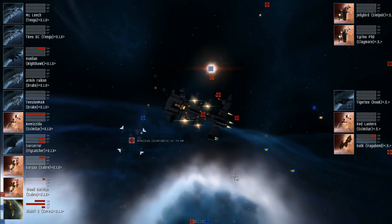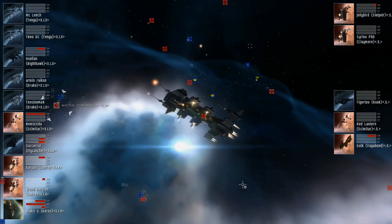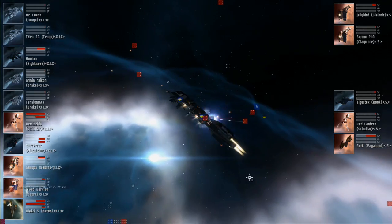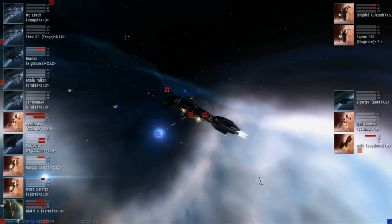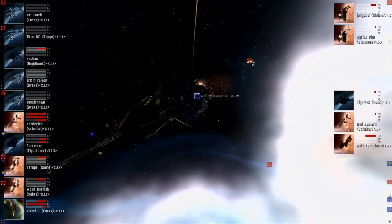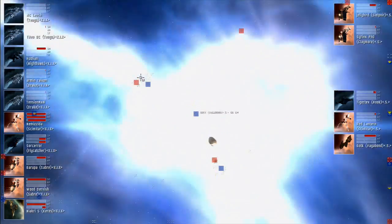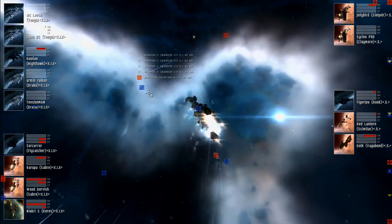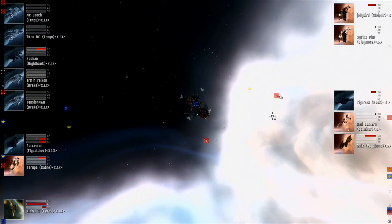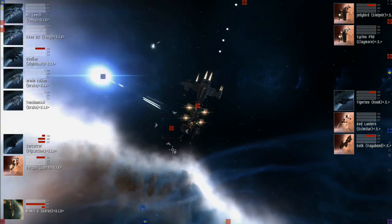Current state: Legion of Death has two Tengu, Nighthawk, two Drakes, a Scimitar with no shields, Keres with no armor, one Sabre with some damage, another Sabre with less damage, and a Flycatcher with armor and structure damage. The 5 have a Claymore, Sleipnir, Vagabond, Rook, and Scimitar — they've lost all their frigates and destroyers. The Legion of Death Scimitar, unable to maintain speed after running out of cap, is now dead — a huge blow. The Vagabond and company are moving to another target.